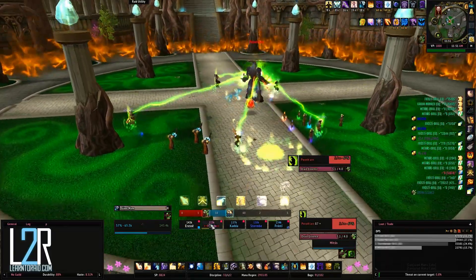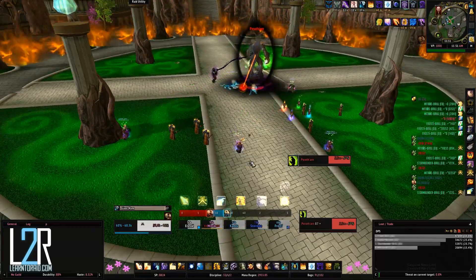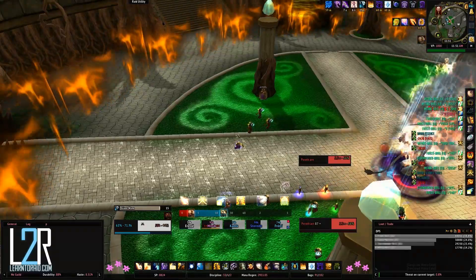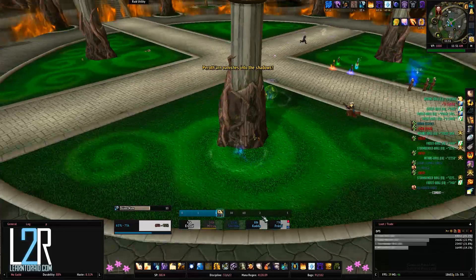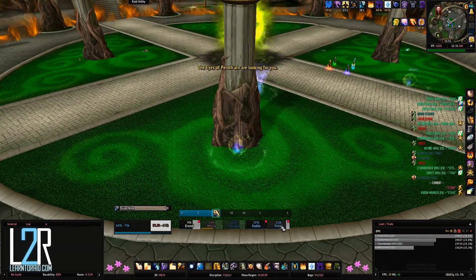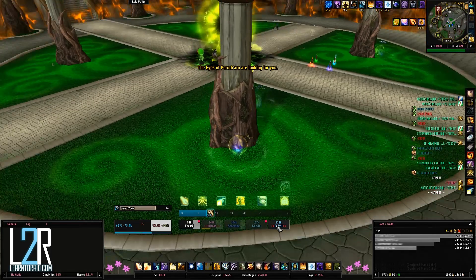At 60% health, Paratharn will stun your party with Drain Essence that also does about 28k shadow damage every second for 4 seconds. Illidan will interrupt him, and Paratharn will then vanish into the shadows, summoning eyes to scout for players when he's hidden. Ideally, players will avoid detection for 40 seconds, which will force Paratharn to reappear with an Enfeebled debuff.